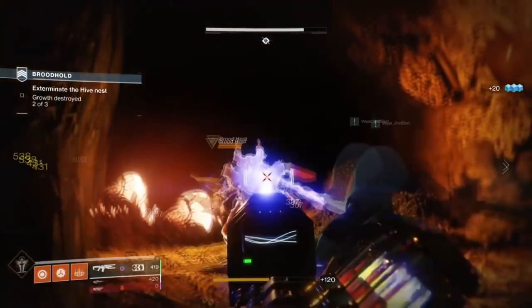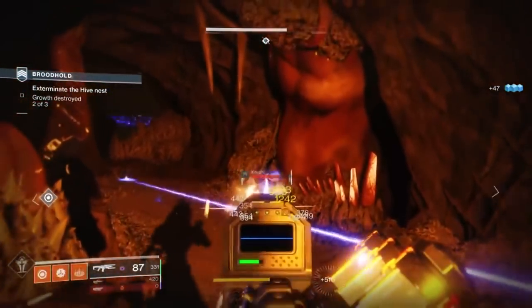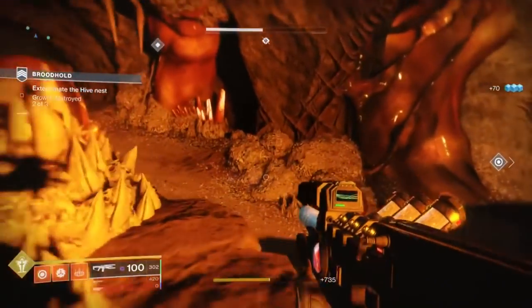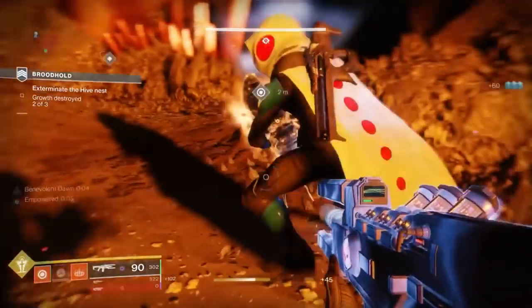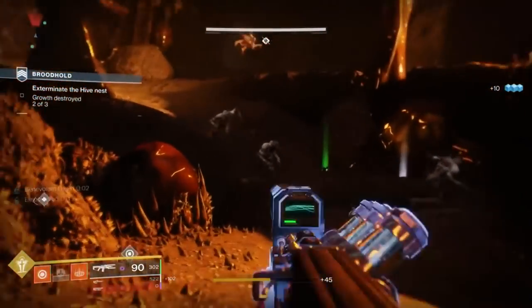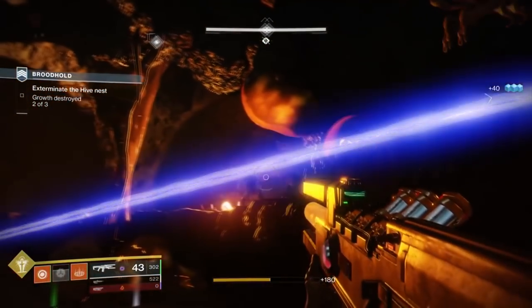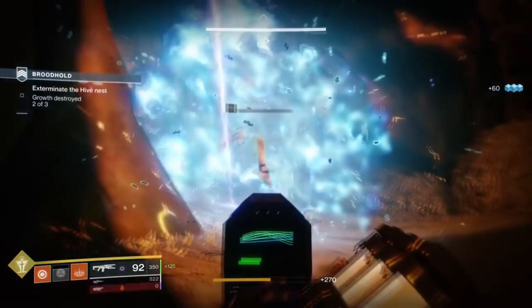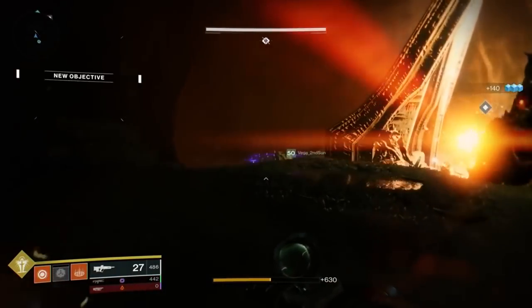Keep in mind that in the higher light level range, RNG plays a huge factor in how fast you're actually able to level up. Going back to vanguard tokens, crucible tokens, and weapon parts — these will help you a ton at higher levels. If you're lacking in one armor slot and the rest of your armor is very high, you can turn in tokens to try to fill that gap and increase your light level by one or two. These are definitely going to be crucial if you're looking to level up as fast as possible before the raid drops.